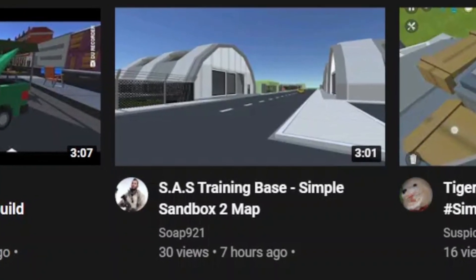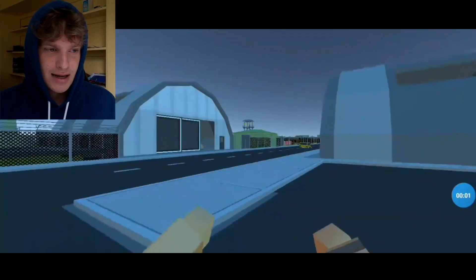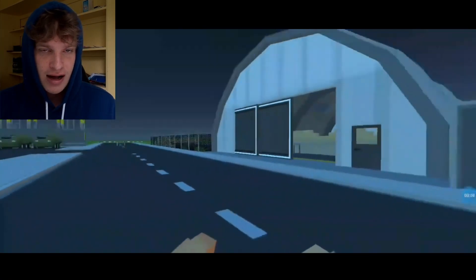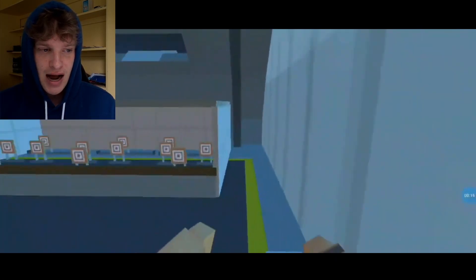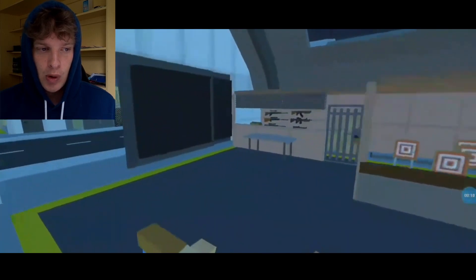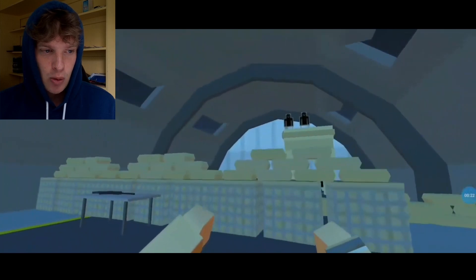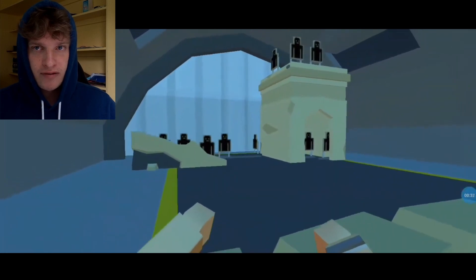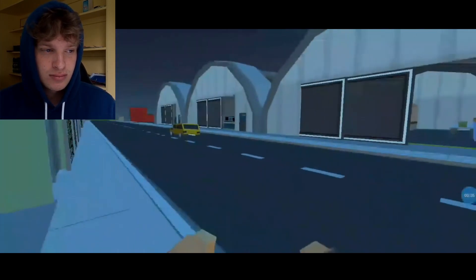The next map is SAS Training Base, a Simple Sandbox 2 map. Look at it, dude, that looks cool. I've only seen like five seconds so far, and that looks really cool. So there's moving targets here — I'm guessing this is the aiming room or whatever. There's guns and everything. This map has detail as well. So these are training places, target practice or whatever. That's really cool.